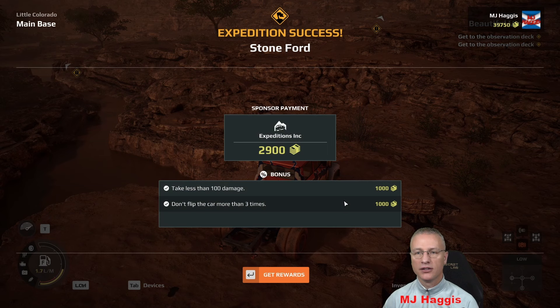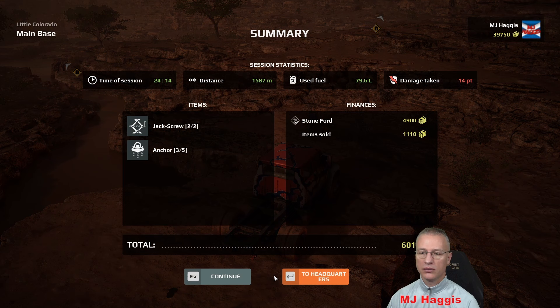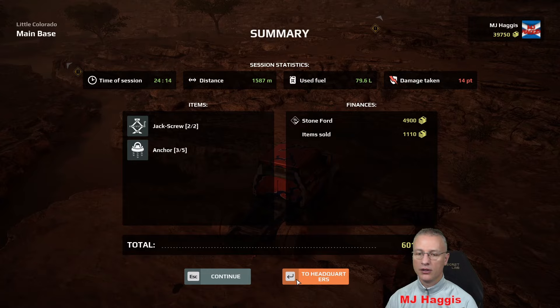Stone Ford done. 2,900 cash. Take less than 100 damage — we managed that, so an extra thousand. Don't flip the car more than three times — haven't flipped it yet, another thousand cash. Then return to headquarters. That's the jack screws we used up — we used two. Items sold again, don't know what that was. Twenty-four minutes, one and a half kilometres, almost 80 litres of fuel, 14 points of damage. Not bad.